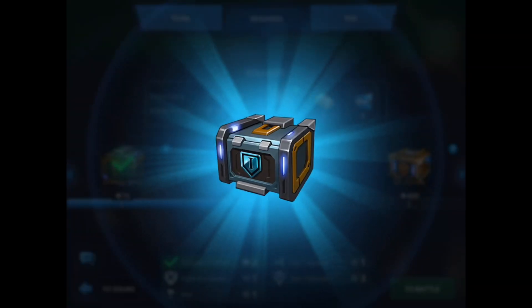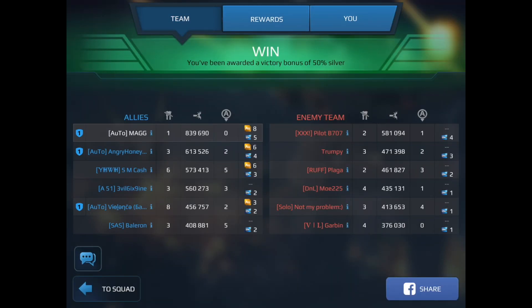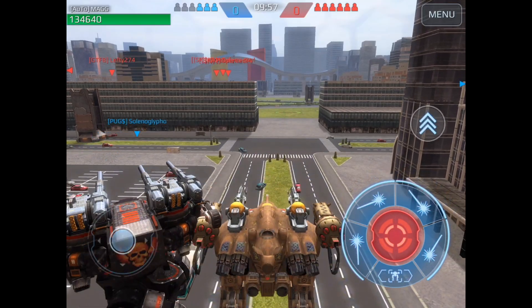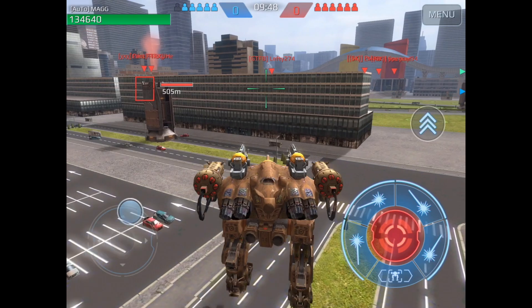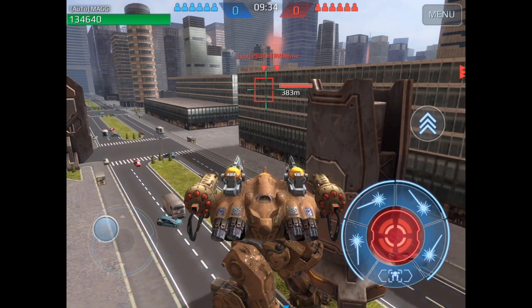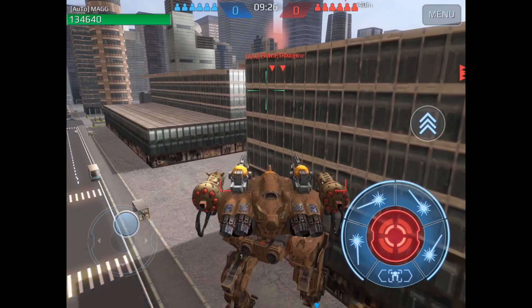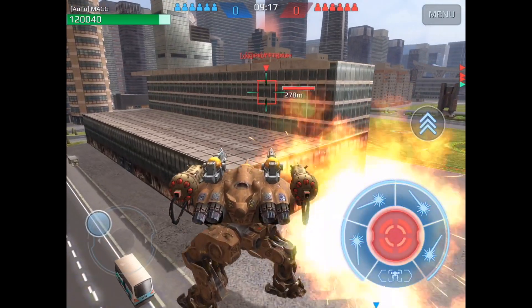Starting in a range bot is almost never the right solution — that strategy changes when you start playing more with a team and can work out strategies. Here we are on team deathmatch on Shenzhen. Walking up to find a wall is important because if people are shooting Aphids, Vortexes, or Hydras, standing close to the wall will reduce the direct damage those rockets can do. It's imperative you do everything you can to protect the health of your bot.